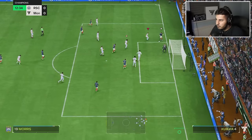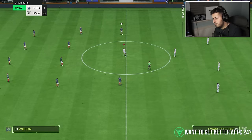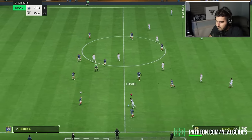We're defending the situation here. You can see we're defending in a 4-4-2, but that was bad defending from me — I probably should have defended that better. Now going to use Davies down the wing.